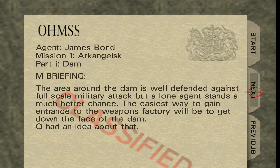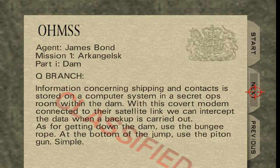M's briefing: The area around the dam is well defended against full-scale military attack, but a lone agent stands a much better chance. The easiest way to gain entrance to the weapons factory will be to get down the face of the dam — Q had an idea about that. Information concerning shipping and contacts is stored on the computer system in the secret ops room within the dam. With a covered modem connected to their satellite link, we can intercept the data when a backup is carried out. As for getting down the dam — use the bungee rope.